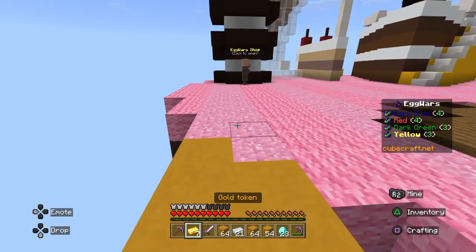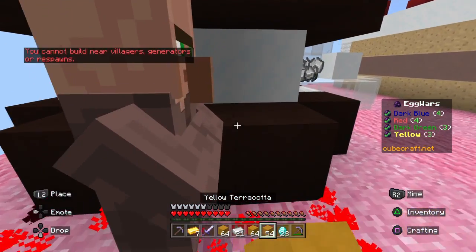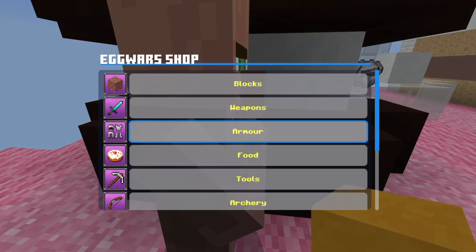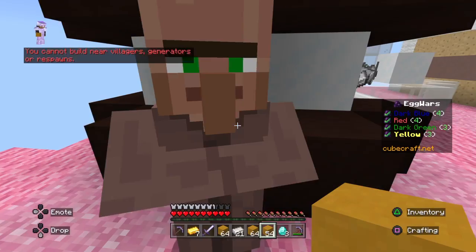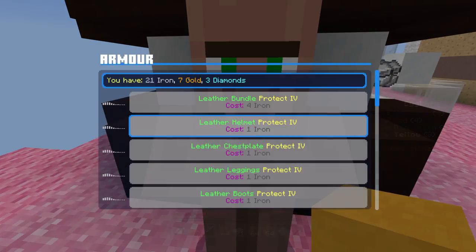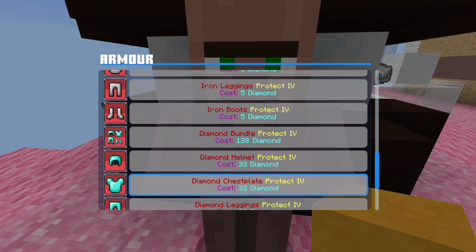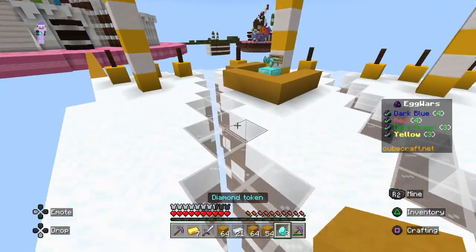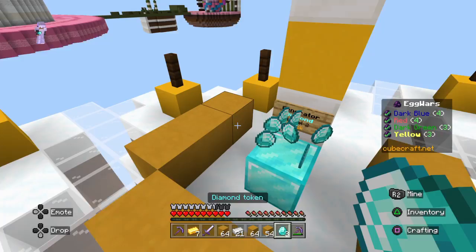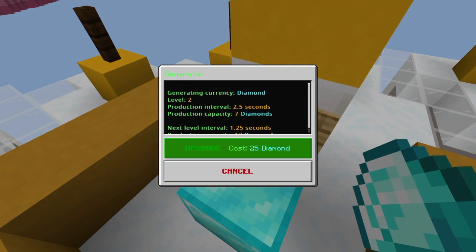Iron sword sharpness 2, stone pickaxe efficiency 5, and another efficiency 5 stone pickaxe — I think it was in the bunch of loot I picked up earlier. Let's get the iron armour. Is diamond armour an option? Because if it is, it costs a lot. Yeah — 128 diamonds for diamond armour. I mean, it makes sense — it's diamond armour. It's going to be a fair few pieces of cheddar.